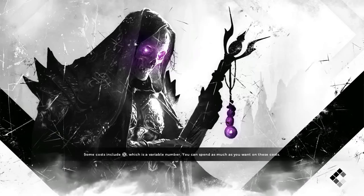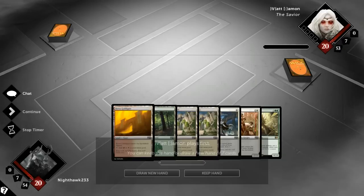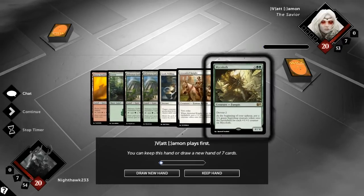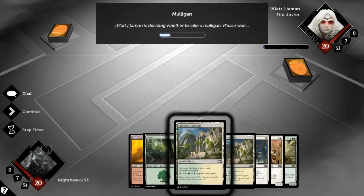Welcome back guys, and we're here with another day with this Naya token stack. Hopefully we can stop — let's see. You know what? I don't really hate this. I've got nothing going on until turn three, but I've got my Cathars' Crusade and I can protect it, so I think I'll keep this.